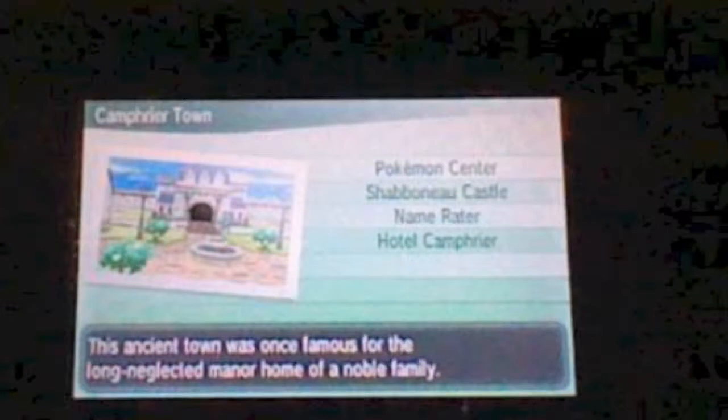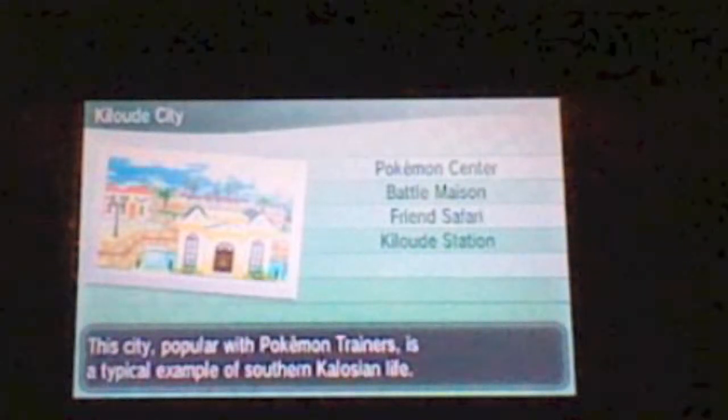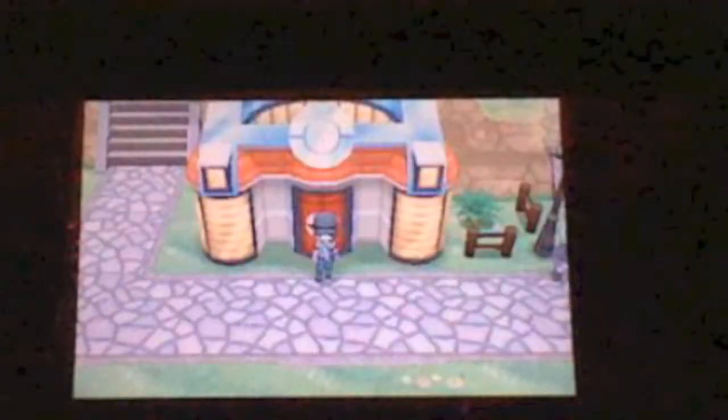So now the next step is to go to the Pokemon Center in Kiloude City. There's going to be a person in the Pokemon Center, and you're going to talk with him and he'll tell you about your Pokemon's stats. You want a Ditto with some perfect stats.